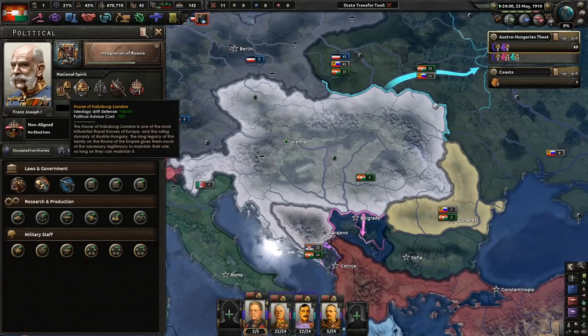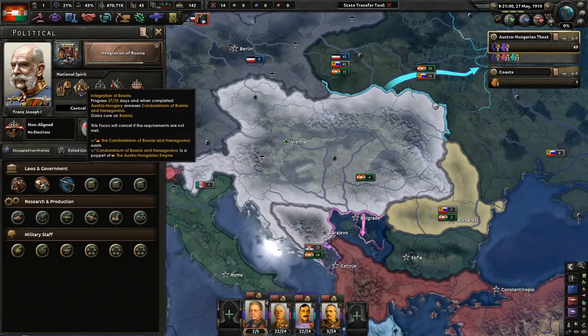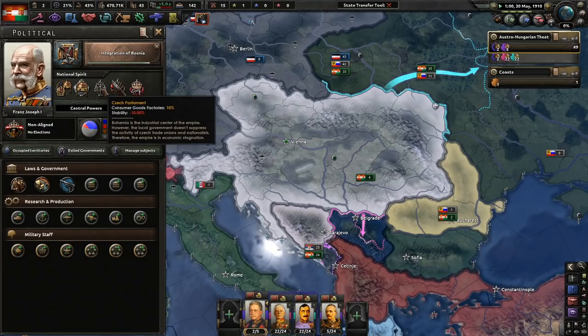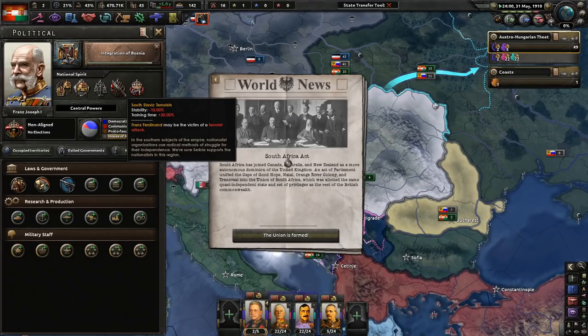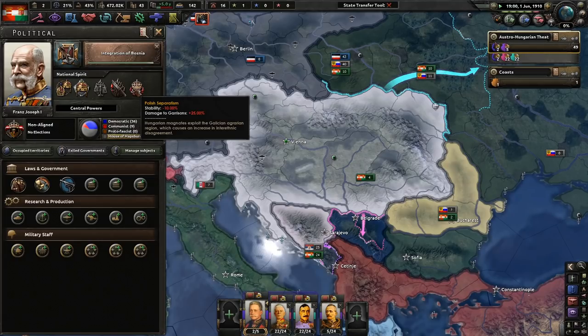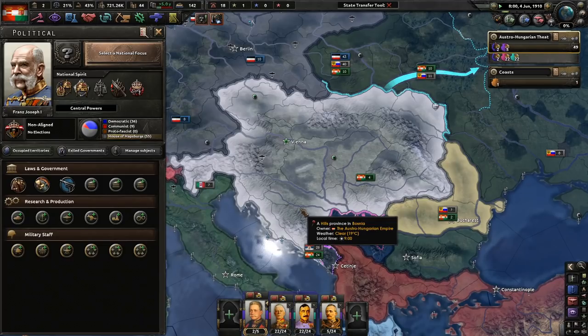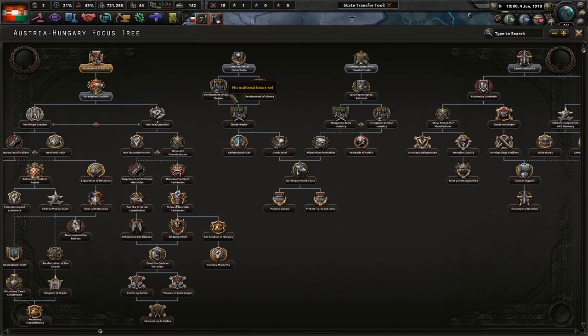We only get 0.07 political power a day due to Hungarian opposition — oh, that hurts. Czech Parliament means less consumer goods and lost stability. We have literal terrorists in the South Slavic states, Polish separatism, and more. Austria-Hungary is having troubles, troubles, troubles. At least we got Bosnia — they'll never cause any problems, and they'll be our core soon.